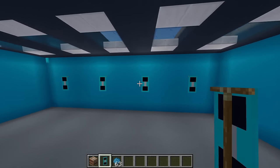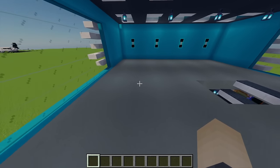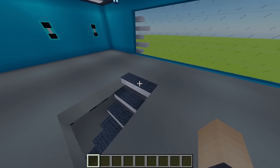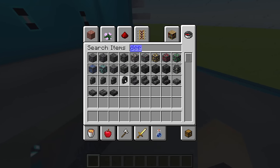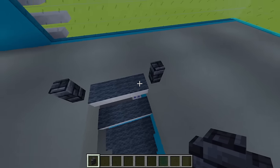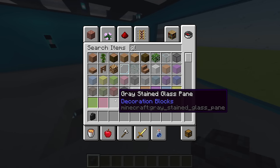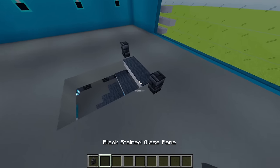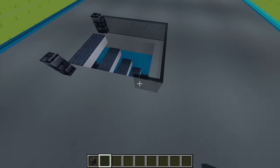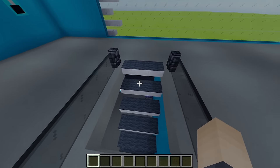Now it's time to add more machines in the main upstairs area. First, add a banister around the stairs: grab a deep slate tile wall and place one on top of each stair step, then grab some black stained glass pane and go all the way around.